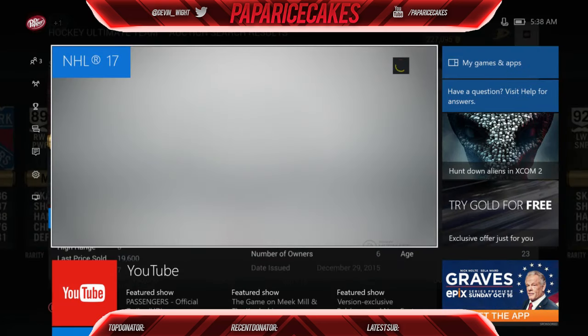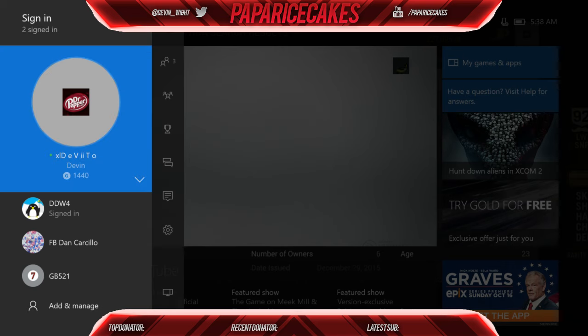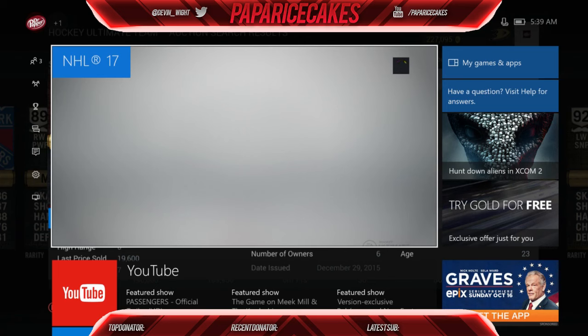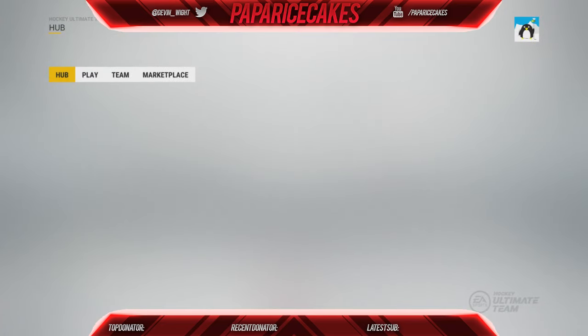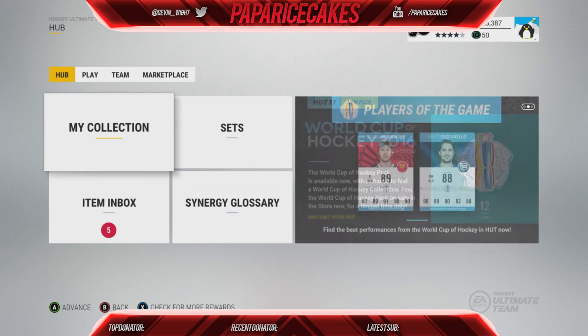Now my DeVito account, which is my second account, is my lead profile — and you want to make sure you're doing this all while you try to load up HUT on your main account. Now that DeVito is the lead profile, go back in, click on DeVito, and hit sign out. When that signs out, it automatically makes your main account back to the lead profile, and then as you can see it loads up the HUT menus. It's very stupid that this is what I have to do every single time, but I guess I'll have to deal with it until EA fixes it.